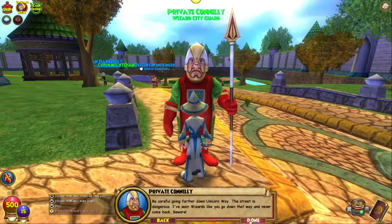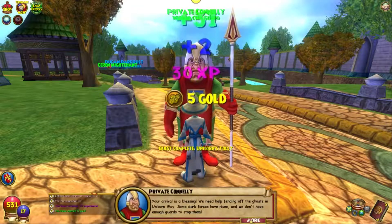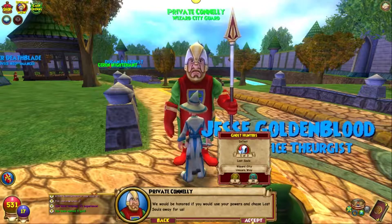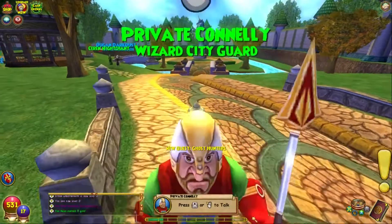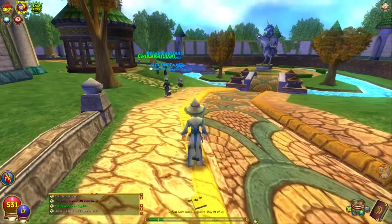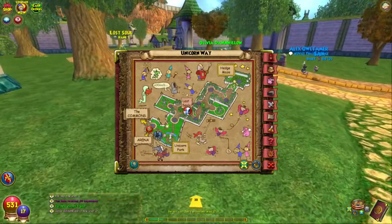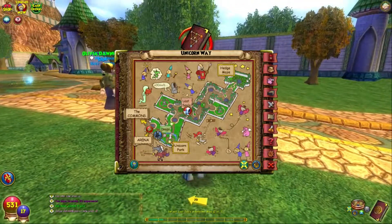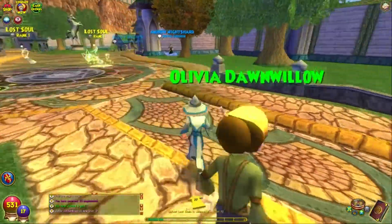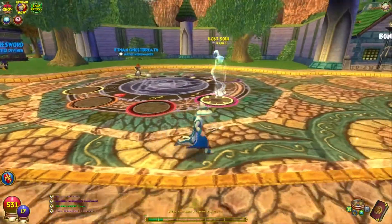A letter from the headmaster — you're very brave to bring this to me. Be careful going farther down Unicorn Way; I've seen wizards go that way and never come back. Your arrival is a blessing — we need help fending off the ghosts. Some dark forces have risen and we don't have enough guards. You can bring up your map by pressing M or clicking the map icon in your spellbook. There are two global battles and the hedge maze coming up. Unicorn Park looks cool but there's really nothing to do there besides fishing.